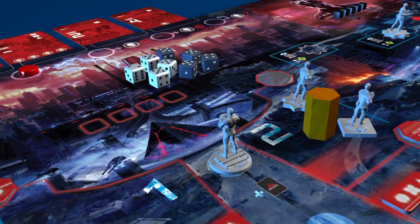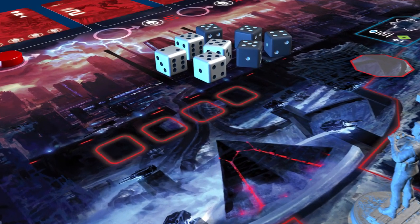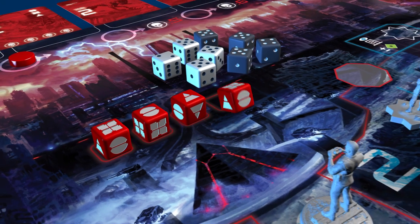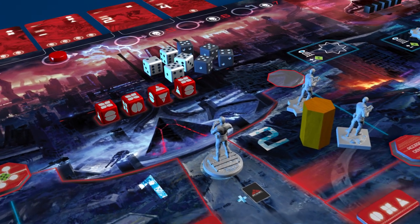Once John Connor has reached the final space on the assault track, you have until the command deck is exhausted again to win the game. At this stage, Skynet will begin scrambling its defense codes each turn, making it more difficult to complete the final hack that will provide John Connor with access to Central Command.